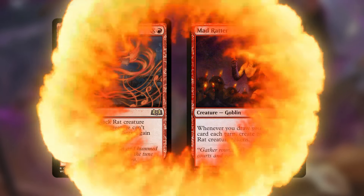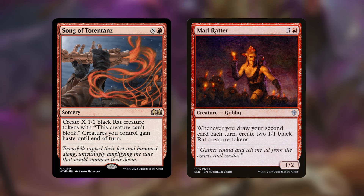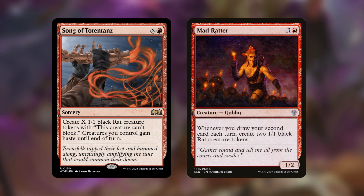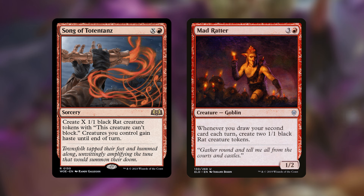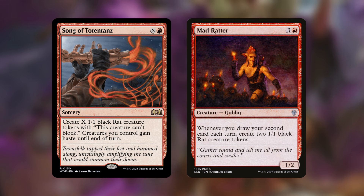There are other ways to swarm the battlefield with rats. Song of — I'm not even going to try to pronounce that name — has an ability for X and a red: create X 1/1 black rat creature tokens that can't block, and creatures you control gain haste until end of turn. In the late game you can dump a lot of mana into it, make a ton of rats, trigger our commander multiple times to grow a huge snail, and swing in for victory. The Mad Ratter is another excellent option — a 1/2 for three and a red; whenever you draw your second card each turn, create two 1/1 black rat creature tokens.